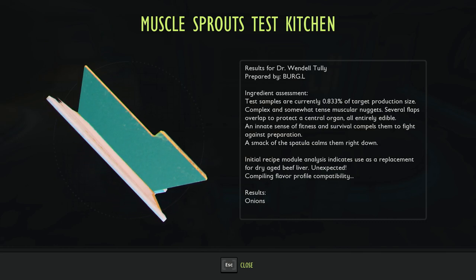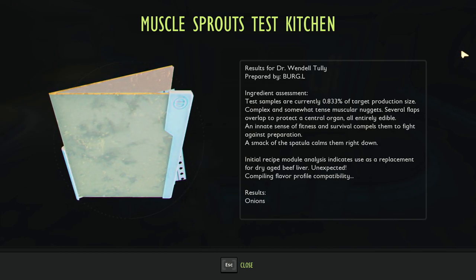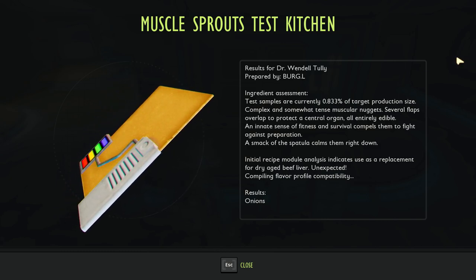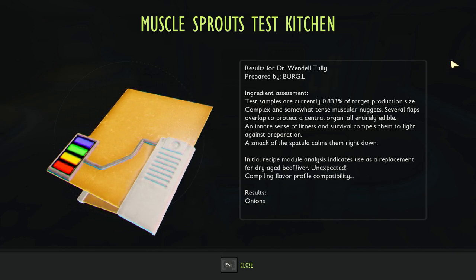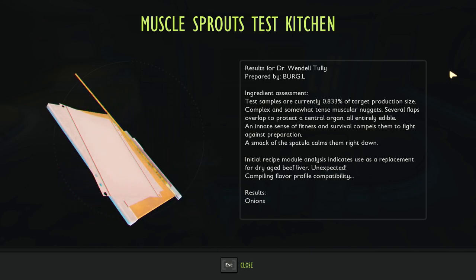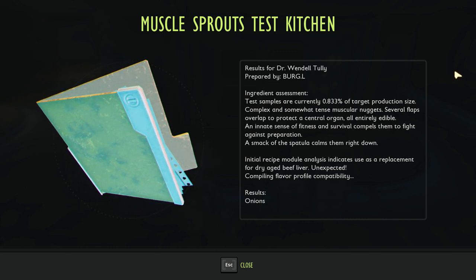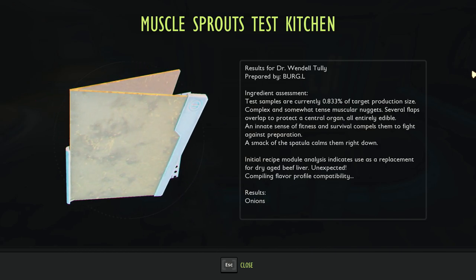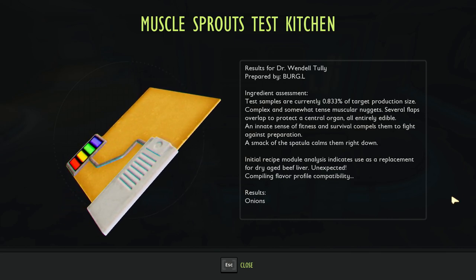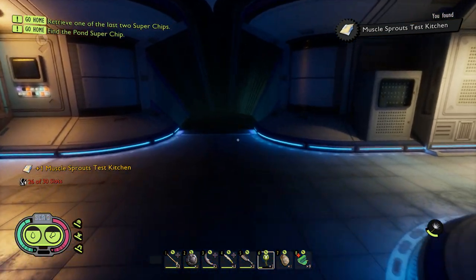Okay, so we open up the doors, but we still need to get into the biodome where the super chip is. Muscle Sprouts Test Kitchen Results for Dr. Wendell Tully, prepared by Burgle: test samples are currently 0.833% of target production size. Complex and somewhat tense muscular nugget. Several flaps overlap to protect a central organ, all entirely edible. An innate sense of fitness and survival compels them to fight against preparation - a smack of the spatula calms them right down. Initial recipe module analysis indicates use as a replacement for dry-aged beef liver. Compiling flavor profile compatibility. Results? Onions. The meaty Brussels sprouts that taste like onion.